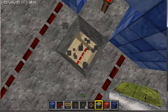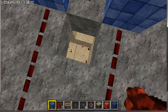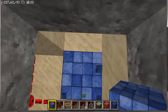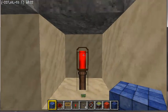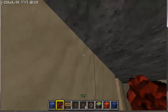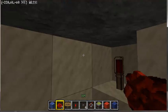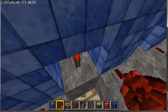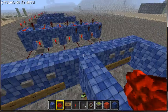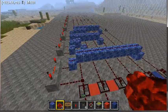So you want to dig down like so — dig down three — and then dig out that little hole that's underneath the torch. Then you're going to send a line of redstone underneath your torches to your last torch. So that'll be your reset system. You can cover these holes if you want.